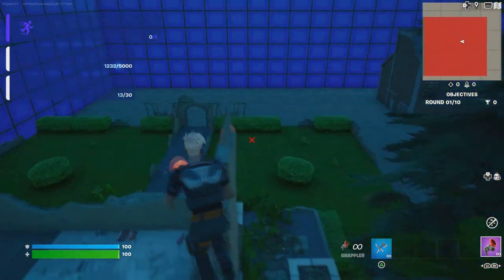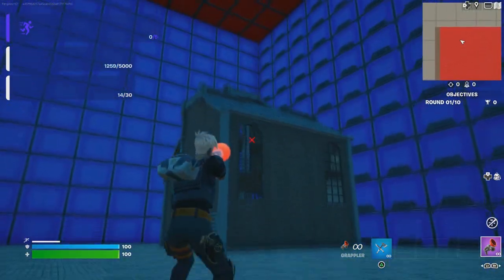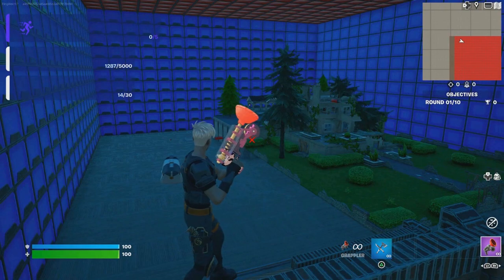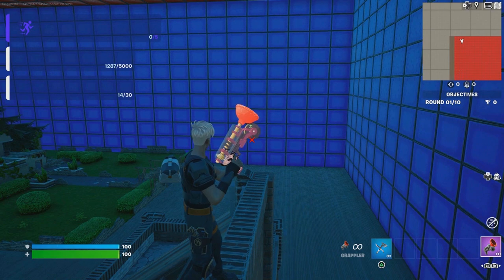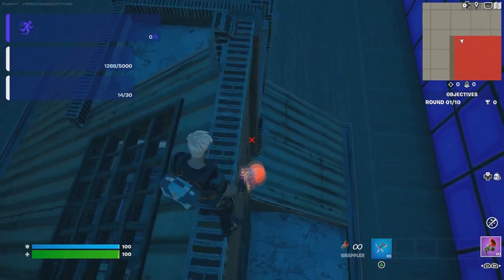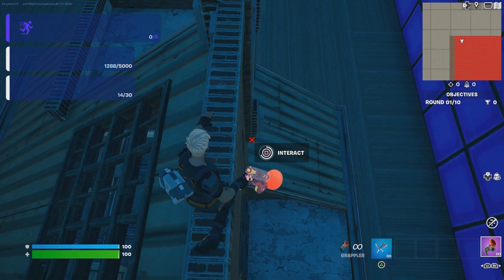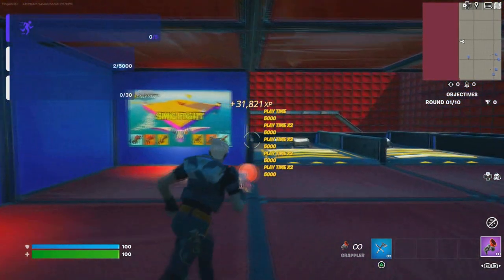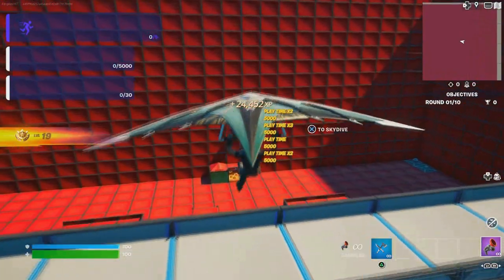It's not in the broken mansion — it's actually over here. Go all the way up to the roof right here. Come over here and the button should be right here — make sure you crouch because it makes it easier. Interact with it and that should give you a good amount of XP. That's 20,031 XP and we just ranked up again — easy!